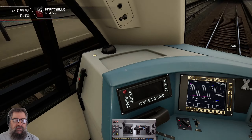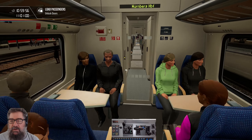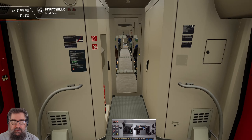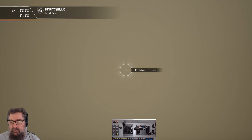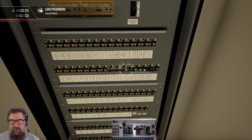Next thing we're going to do is go and turn our safety systems on, and that's back here through the passenger cabin. Open up this cabinet, and there's three switches: CIFAR, PZB, and GNT.